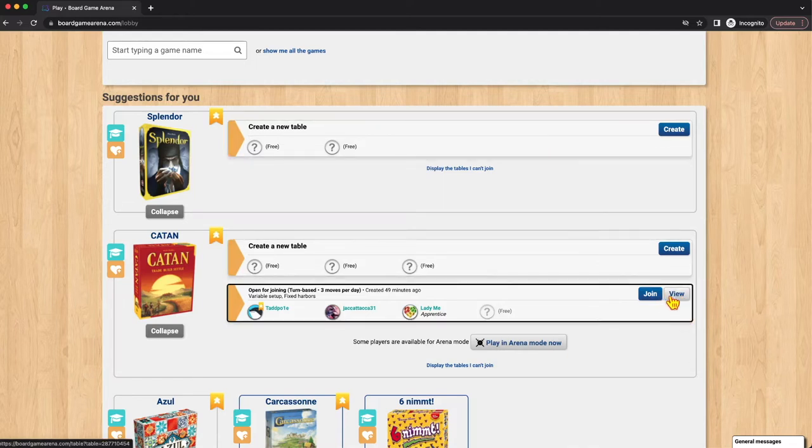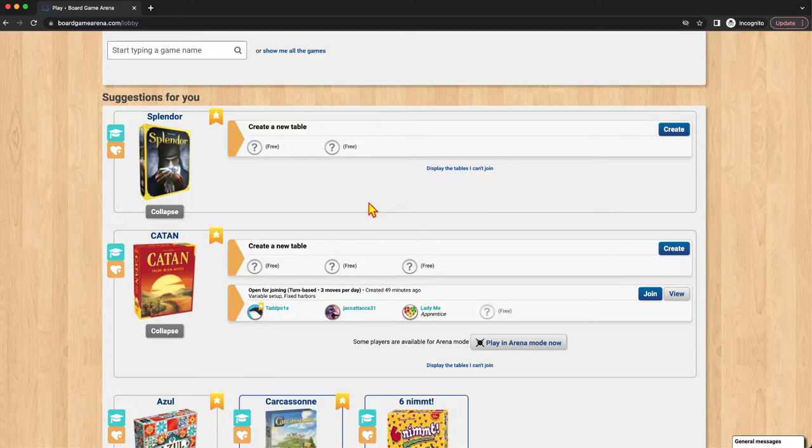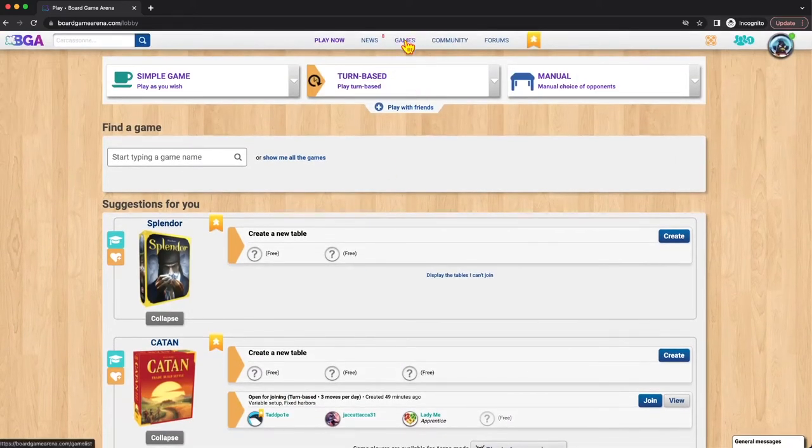We'll cover what you see in that view in a moment. But what if this game isn't here, or you're just on the site and want to see what's available? That's where the Games tab comes into play.